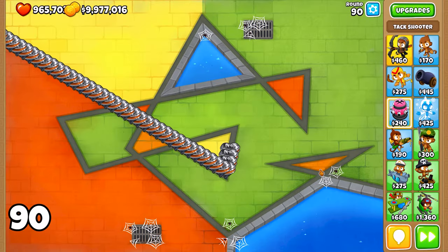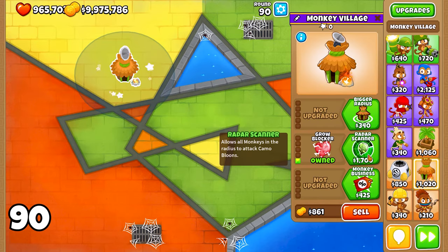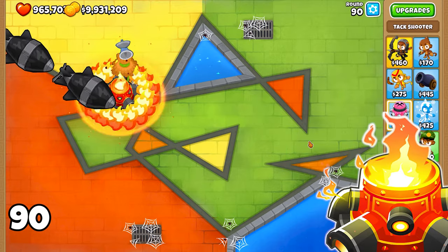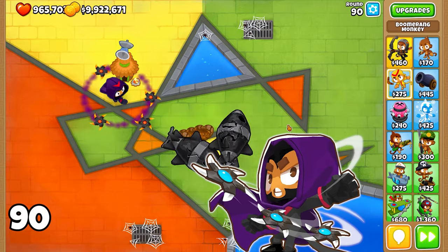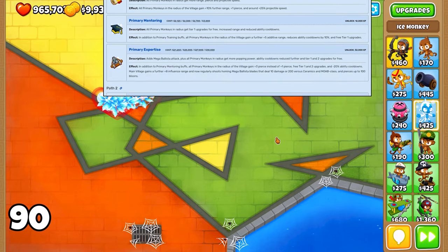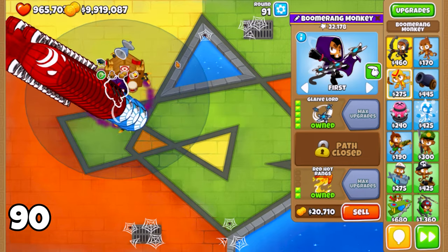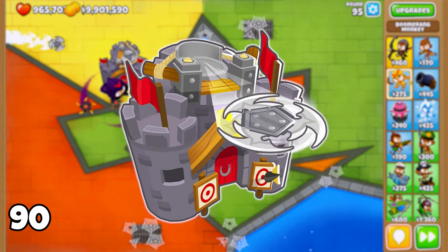In round 90, we face the challenging DDTs, or Dark Dirigible Titans. These Bloons can be tough to handle due to their high speed and Camo properties. To deal with them effectively, consider using primary towers like the 5-0-2 Tack Shooter, 2-0-5 Ice Monkey, or 5-0-2 Boomerang for their high damage output. However, remember that these towers don't have Camo Detection on their own, so you'll need to pair them with a Monkey Village for both additional power and Camo Detection. I particularly like these towers because they are primary towers and can be significantly buffed with the Monkey Village. Even the 3-2-0 upgrade will make a noticeable difference, but if you have the cash to spare, I highly recommend going for the 5-2-0 upgrade for maximum effectiveness.